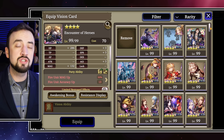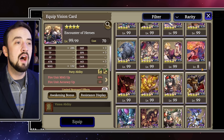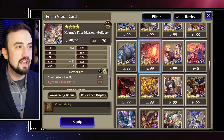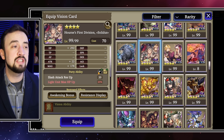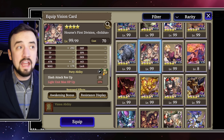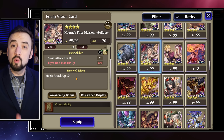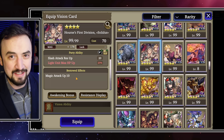My favorite build for her has been Encounter of Heroes in slot 1 with her Vision Card in the sub slot. Alternatively, for main or sub slots, she is a very good unit to hold many of the good Magic-based Rainbow cards in the game. A couple I would shout out: Solidus is a great option because it has a lot of Magic on it and will give the same Slash Attack Resist 20 to your group that you could get from Encounter of Heroes. Many people don't have Encounter of Heroes, so Solidus is a good option there to make your whole group a little bit tankier.